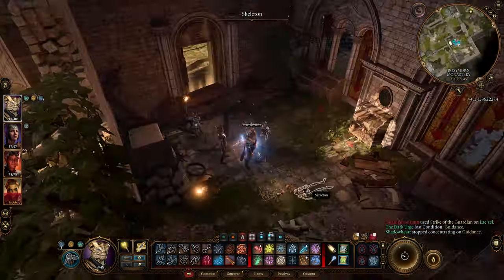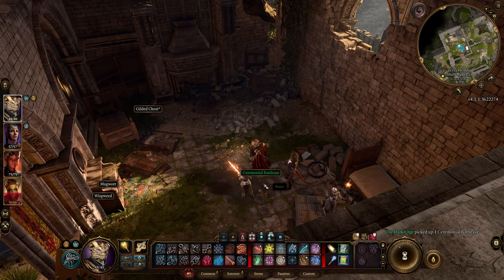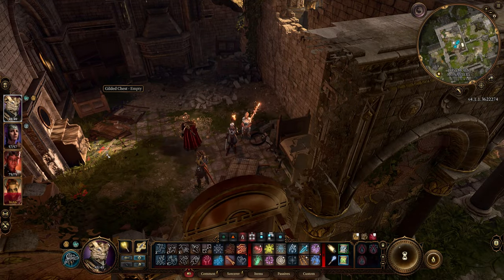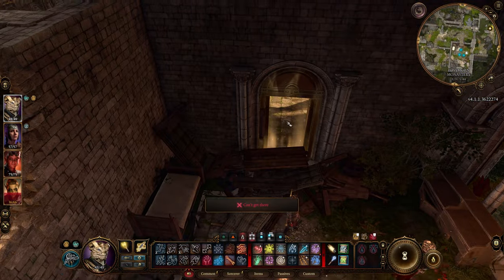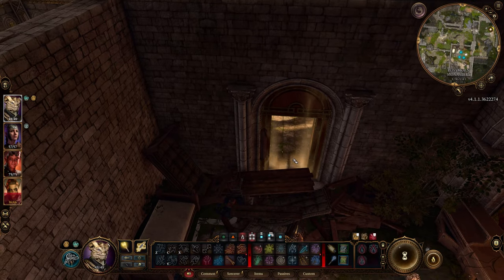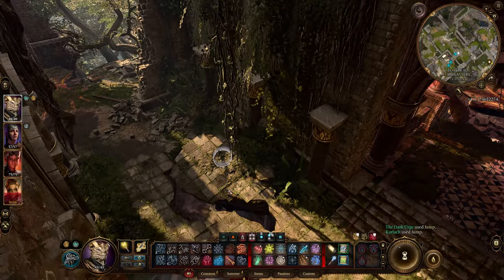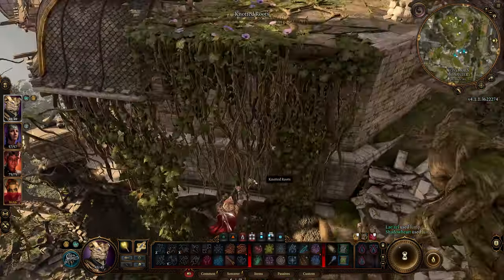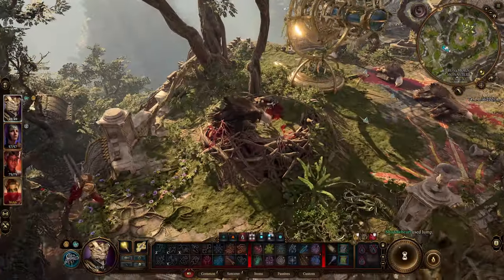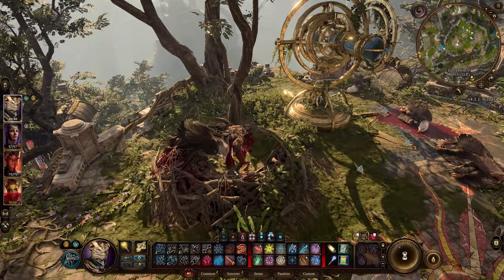After we just defeated that enemy, we're going to get the second epic weapon — the second weapon that is required. We have to go to the top building. I already have that weapon because I finished a secondary quest with the blue bird — I had to finish another quest and I got the Warhammer. We're going to get a Warhammer from this location after you defeat these big birds.